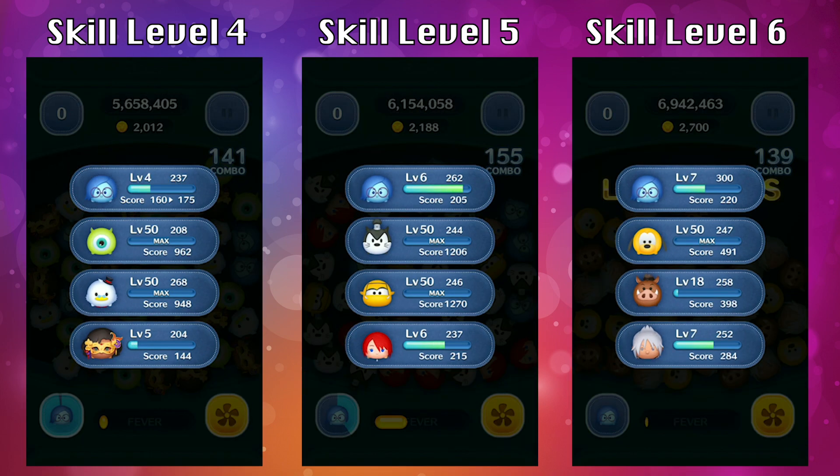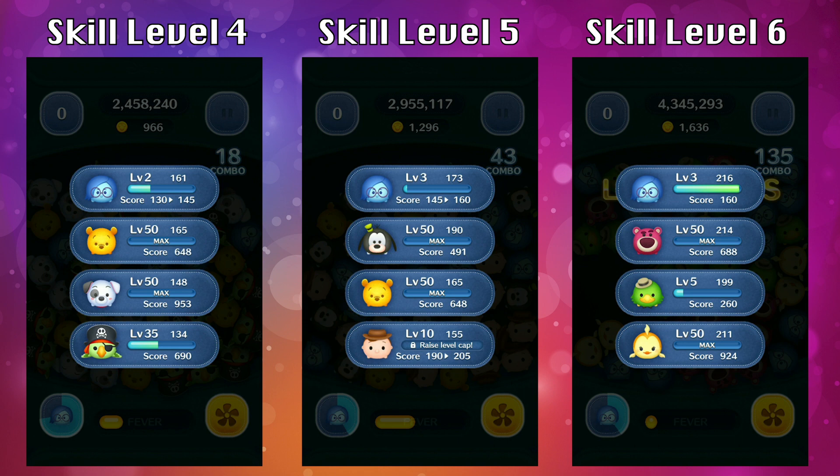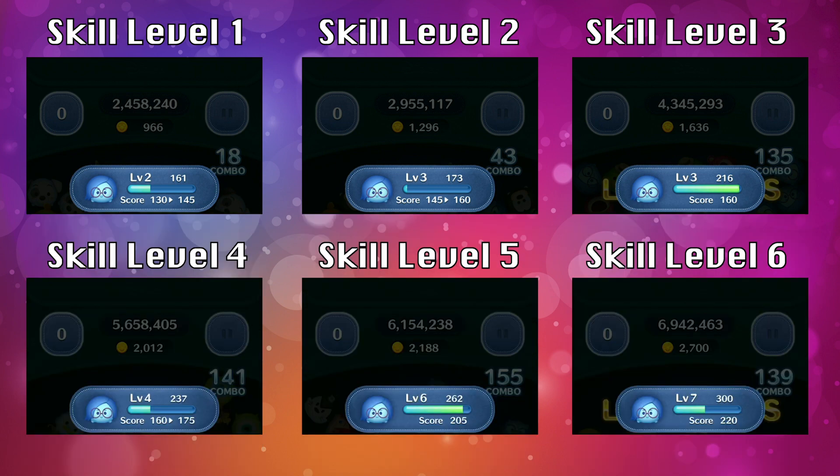Even if you look at the score at skill level 6, it's not that great. I don't have Sadness at a high level and I don't intend on leveling her up to level 50 — I'm planning on spending more of my time on other Tsums. But let's take a look at all six skill levels anyway so you can determine for yourself. The increase in coins and score is very minimal and gradual. Unlike other Tsums where you see exponential growth, in this case it's not worth the skill tickets you'd need to invest, nor the coins you'd need to throw into a premium box. If you get Sadness out of pure luck, that's okay, but I wouldn't recommend throwing your resources into investing in Sadness.